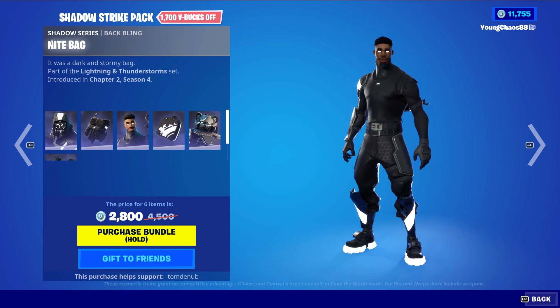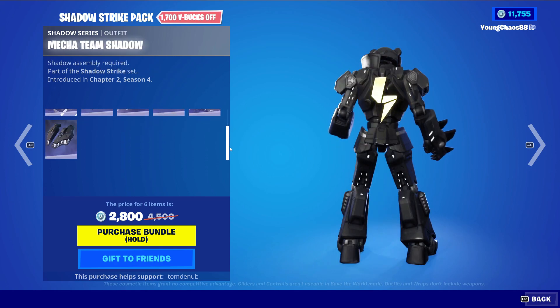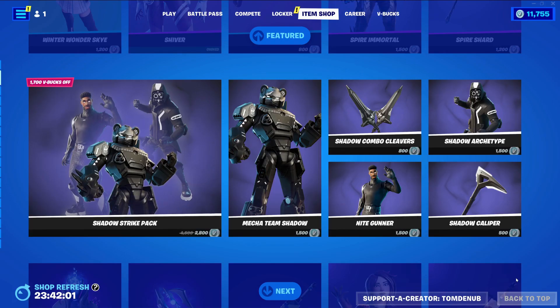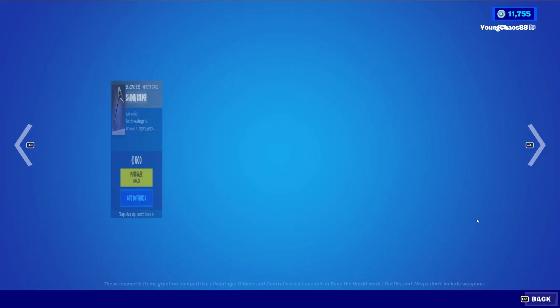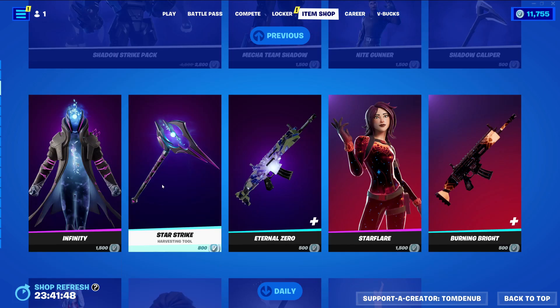We have Shadow Archetype with the Batling Dark Paradigm. It's a Shadow Seer skin, $1,500 V-Bucks. These skins are very costly for just being a reskin. We have Night Gunner with the Batling Nightback, a Shadow Seer skin, $1,500 V-Bucks. And we have Mecha Team Shadow with the Batling Shadow Jet Set, a Shadow Seer skin, $1,500 V-Bucks. You can buy those three skins separately. And there are two harvesting tools you can't buy in the bundle: Shadow Combo Cleavers, a Shadow Seer's harvesting tool, $800 V-Bucks; and Shadow Caliper, a Shadow Seer's harvesting tool, $500 V-Bucks.